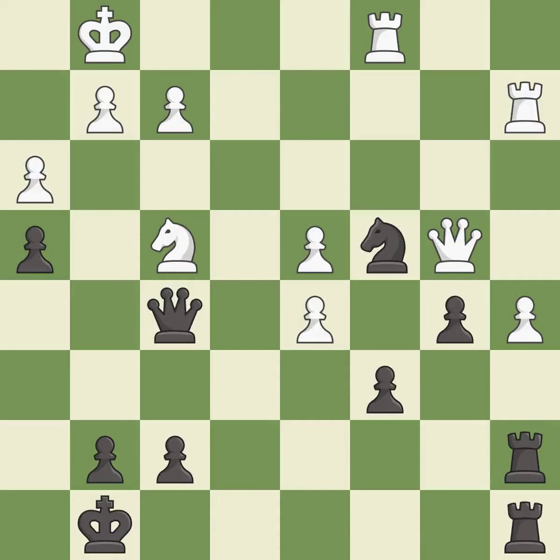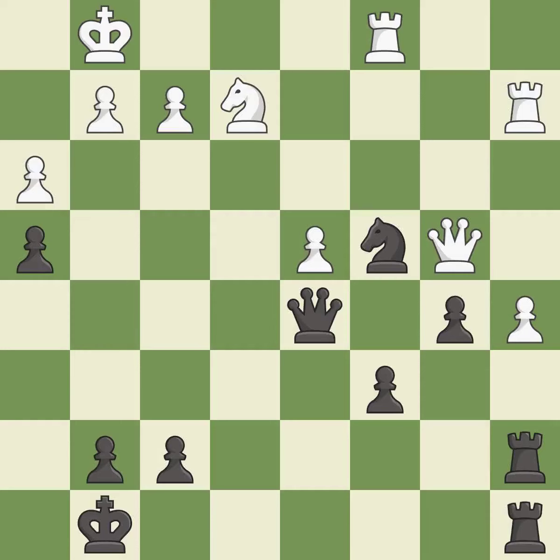This attacks a knight, winning a tempo when it moves away. This is the only good move — it is a great move. This move puts the knight on a safer square. This threatens to create a passed pawn. It is best. That pawn was free for the taking. This threatens to reveal an attack on a rook — it is best. The pawn is now adequately defended. This is the only move that works.